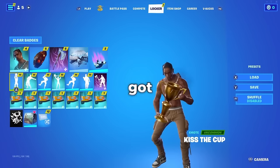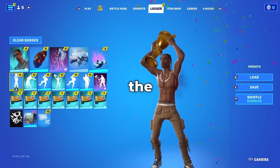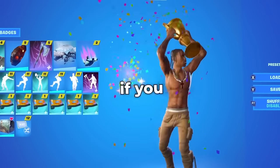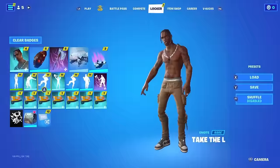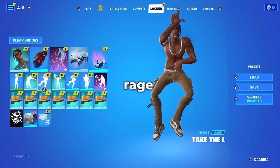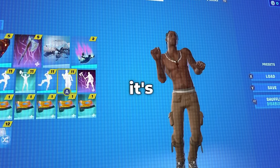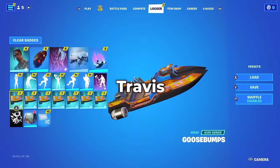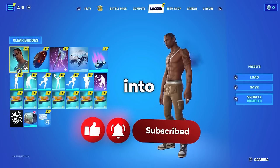For emotes, they have Kiss the Cup — and as you can hear, they changed the music for it for some reason. They got Jabba Switchway from the DaBaby emotes, Take the L — so for all you toxic players out there, you're going to like this locker. Rage from Travis Scott Challenges. Tidy — which isn't rare anymore, but it's still cool to see. And then the Travis Scott Wrap. So make sure you guys drop a like, subscribe, and let's get straight into the skins.